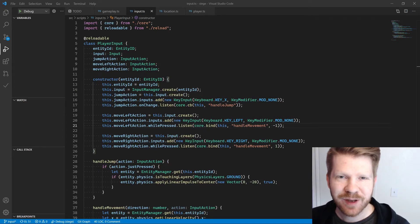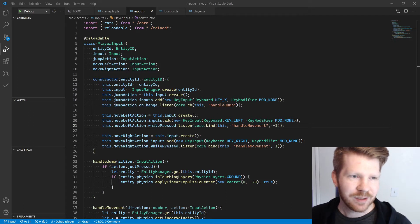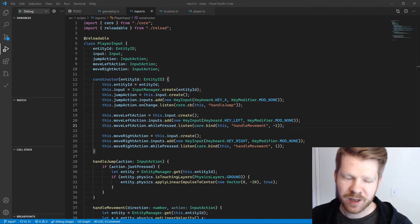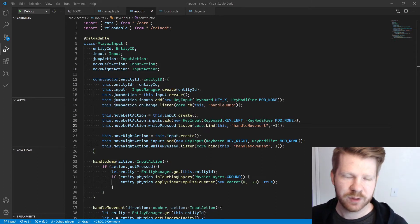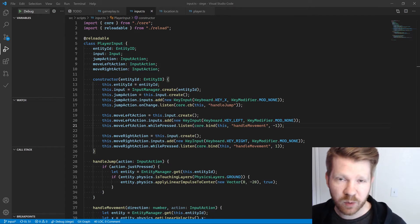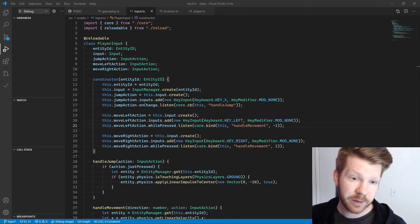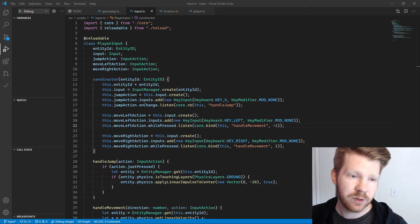Greetings, welcome to another day of Auto Forge development. Yesterday we were working on the input and just trying to handle it — we set up our actions and the inputs that go into the actions. You can watch that video from yesterday. And today, we put that to use.